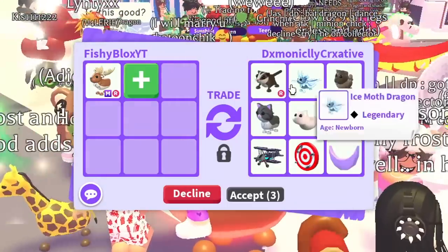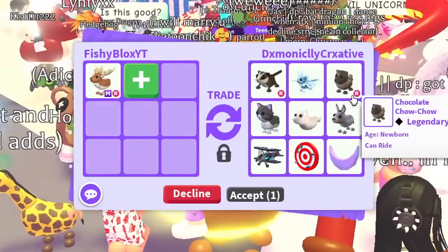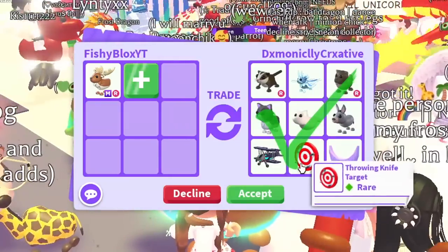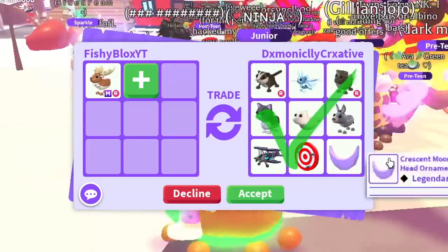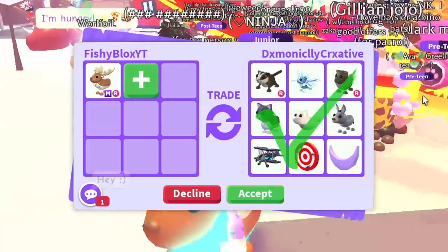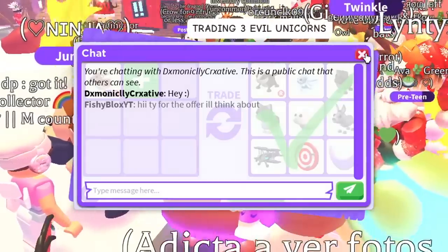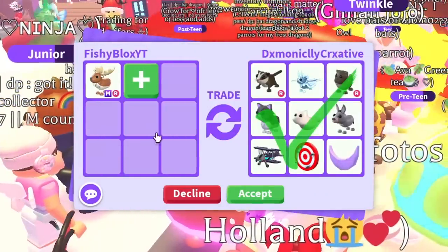We have Dominic now with a ride sugar glider, ride chow chow, ice moth, the Persian cat, and a ton of other items. I don't know where a couple of these items are from — I feel like I'm a little out of the loop. This offer looks nice but I think I'm gonna have to pass on it.